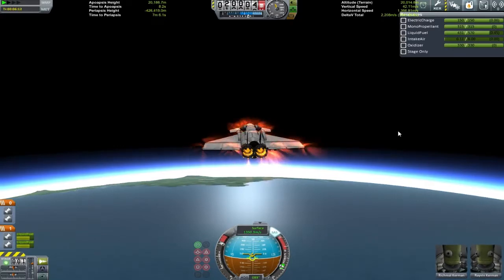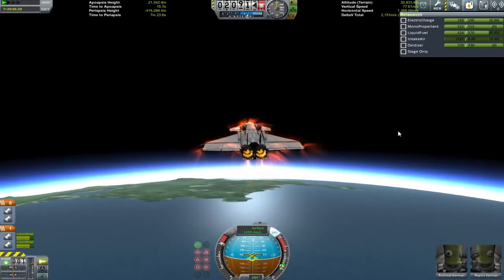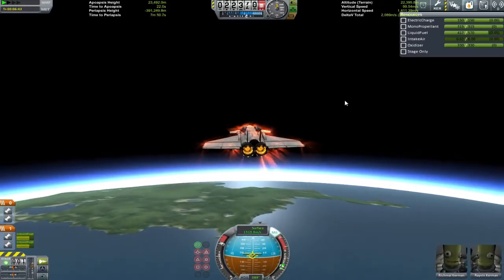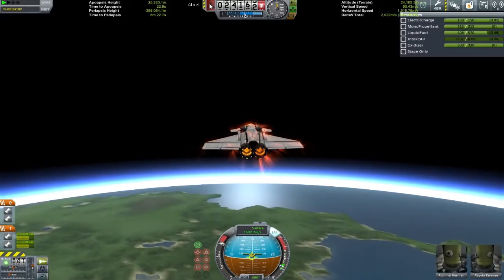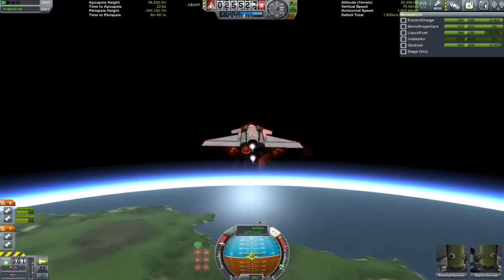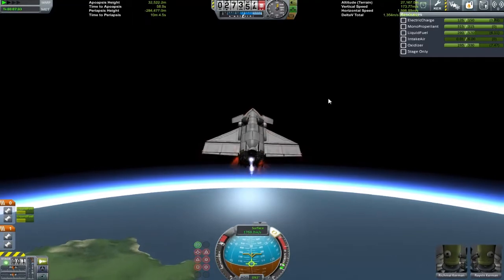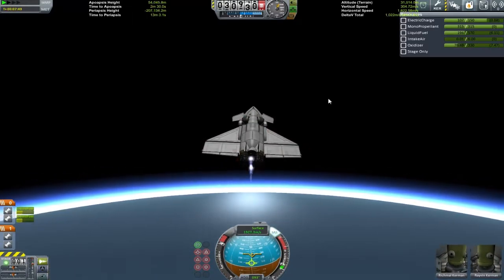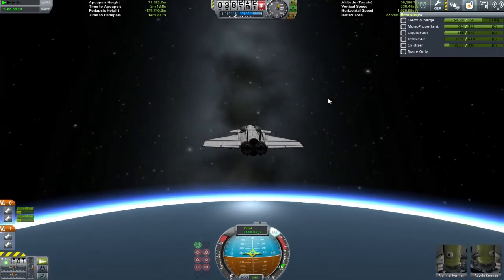As proof that this thing works really well as a jet - we are at 1.4 kilometers per second, 1.5, we just crossed over and still doing well. The air intake is getting to dangerous levels though, so I'm hovering over the abort button. As soon as that right-hand engine starts to give out - and it was always the right-hand engine, I'm not sure why - I hit the rocket engine, and boom, we are clear of the atmosphere.